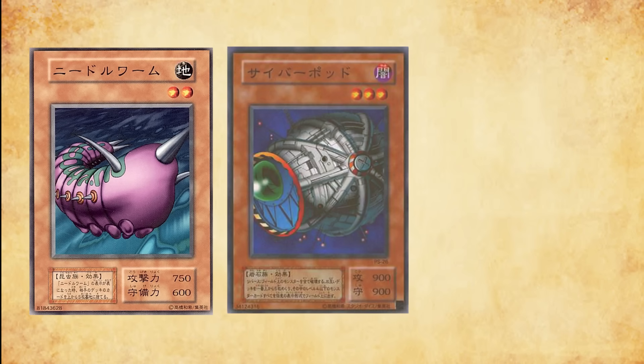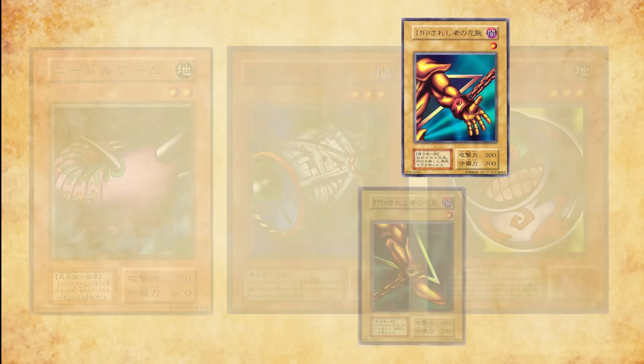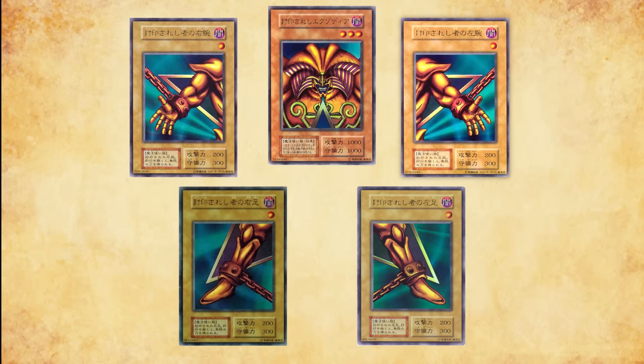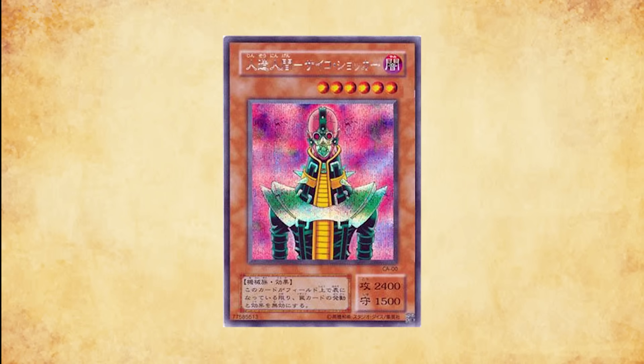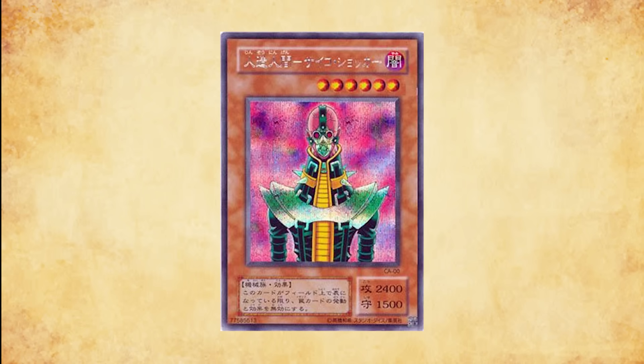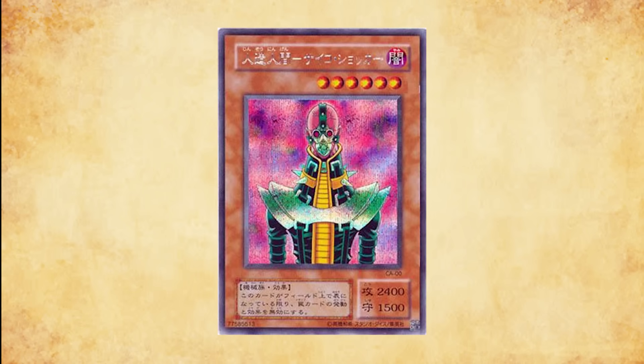This banlist primarily hurt Mill, but also Cannon Burn and Painful Exodia. Not that Painful Exodia was really viable with Mill in the format to begin with. Good Stuff was practically unfazed, as Jinzo was searchable with Witch of the Black Forest, and limiting the other staple cards was honestly a long time coming.